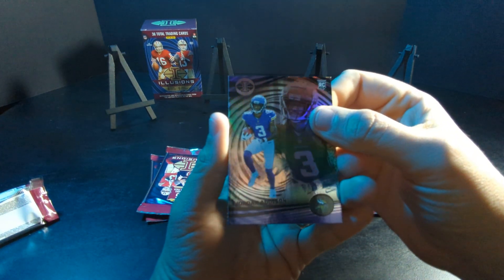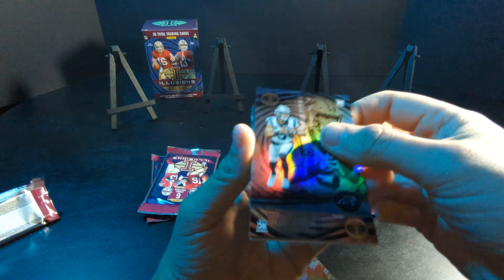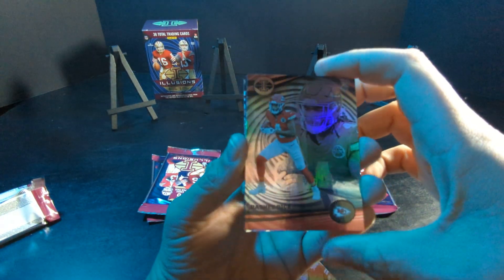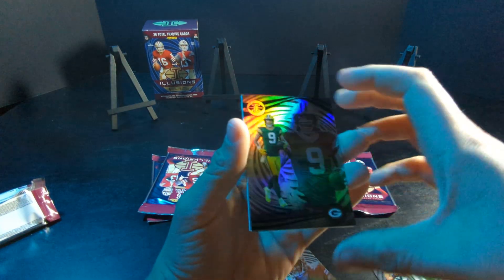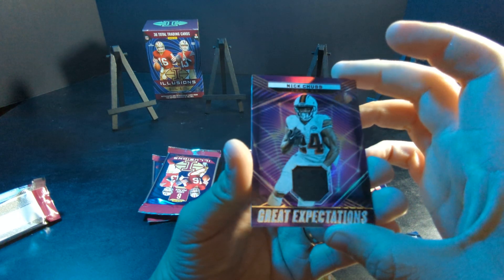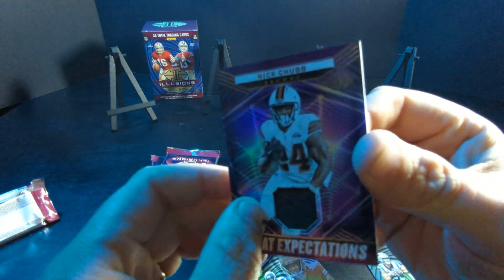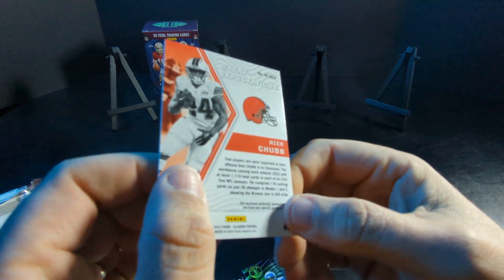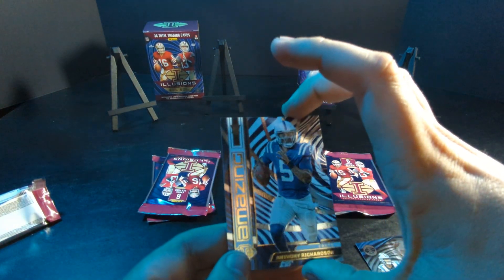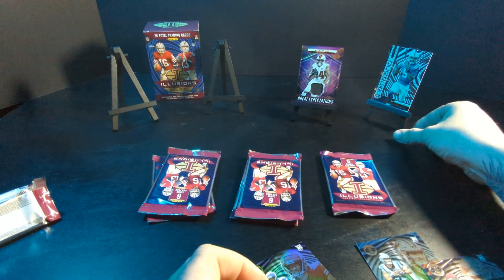Alright, we got Jordan Anderson, Bryce Young, Rashaad, Christian Watson. Whoo — Nick Chubb, Great Expectations patch card! Very nice card actually, probably not the most expensive but it's a nice card. Anthony Richardson — rookie. All in all, I'll say that's a pretty good first pack.